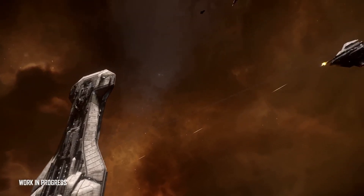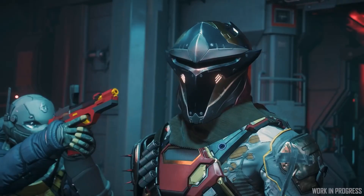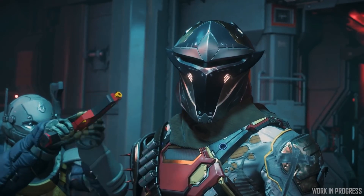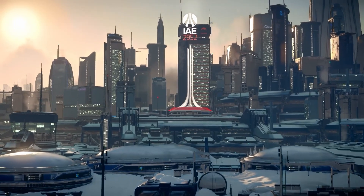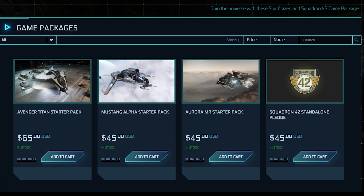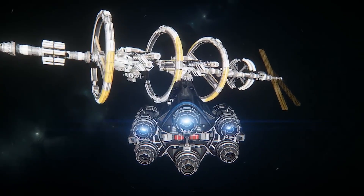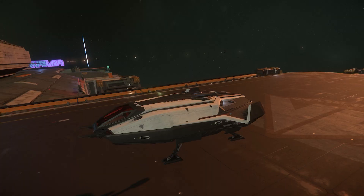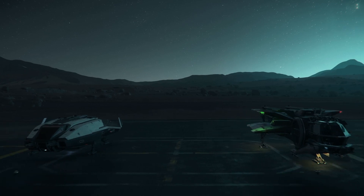Whether it's a specific ship you've always wanted, a skin you need for your ship, or some other in-game item — which are all earnable in-game — this is the time to take advantage of lower prices and raised availability. This may also apply to game packages. If you wanted to get the game, starter packages with better ships like the Avenger or the Pisces might be discounted, and you may find a lower price than $45.